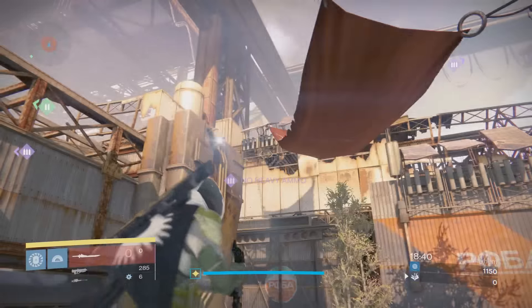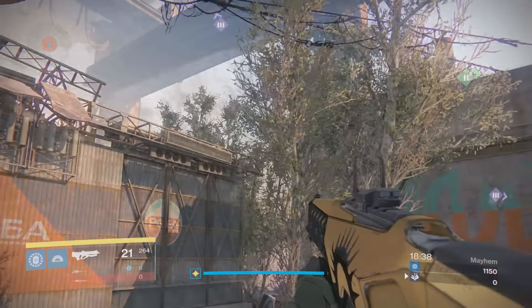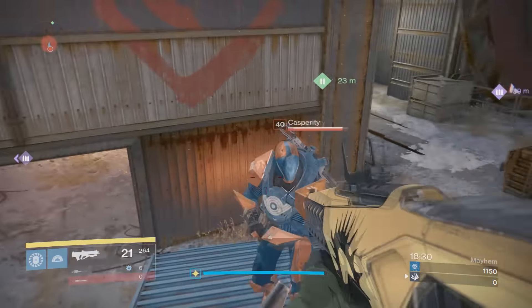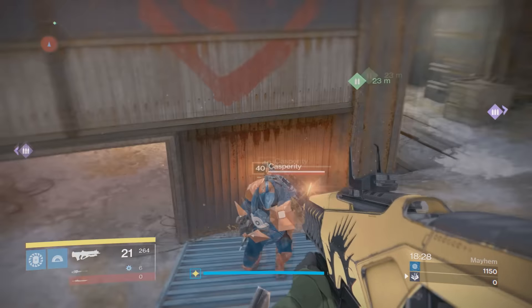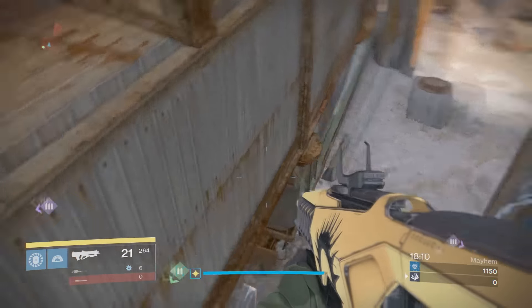I'll start off with this side — this is the unbalanced side. There are tons of glitch spots on this side. Casperi is a titan and he's going to be showing certain spots that are easier to access with the titan. You can get up here on this ledge — this is a nice spot to get the one up on someone. That's what these spots are used for.